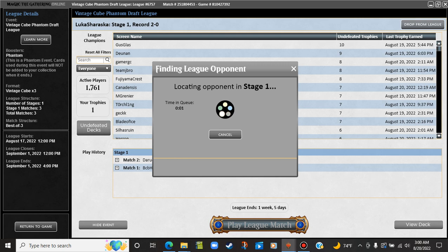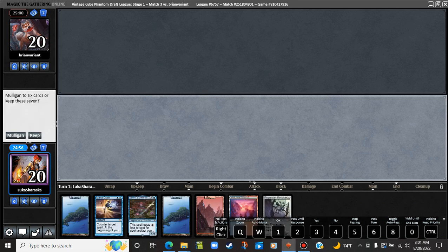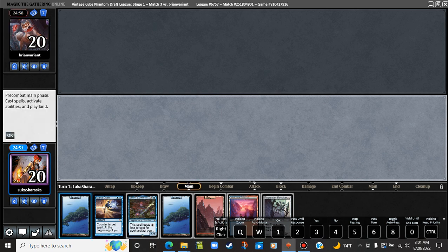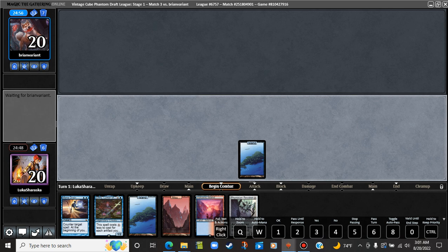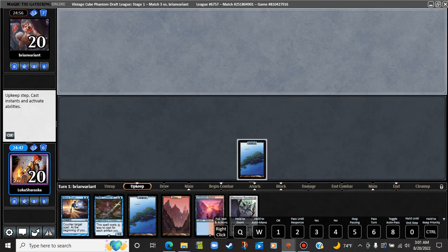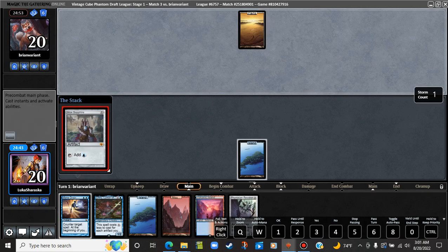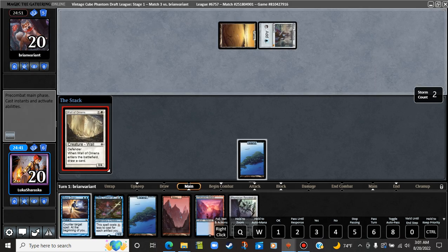We are 2-0 in this draft so far and our hand looks pretty amazing. We're already in the money here. We've already won back our draft, so I don't think I can feel bad about this. My opponent starts out with a Black Lotus, Sol Ring into something else. Mock Sapphire. Wall of — really? Okay, well, the plays off of Mox Sapphire — one of the ones I'm least afraid of is probably Wall of Omens.